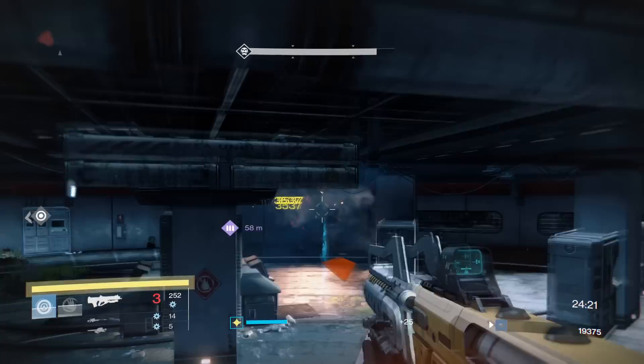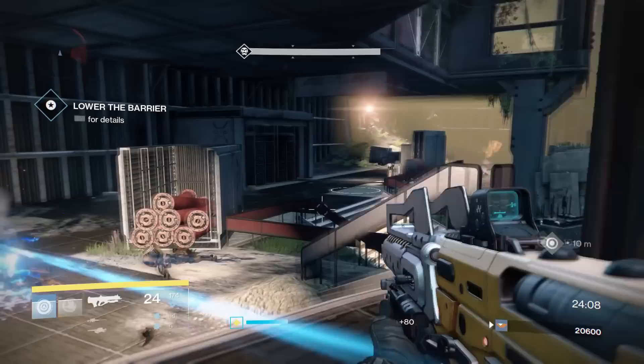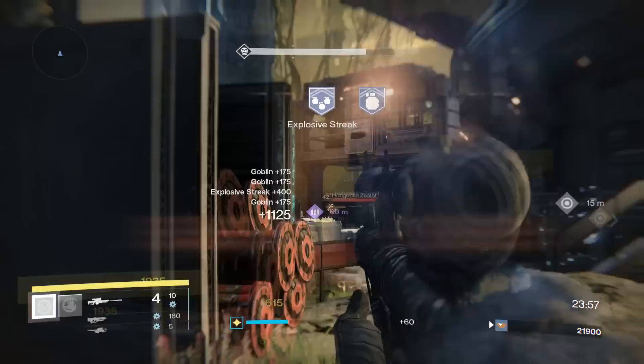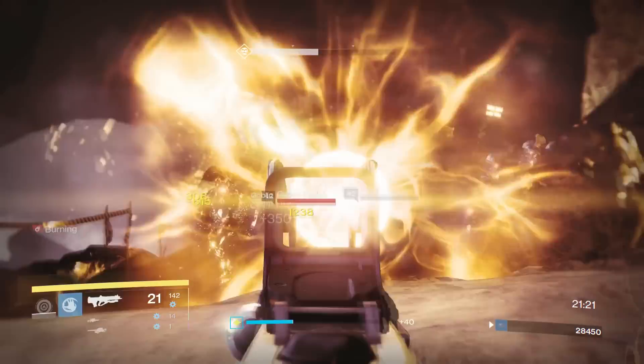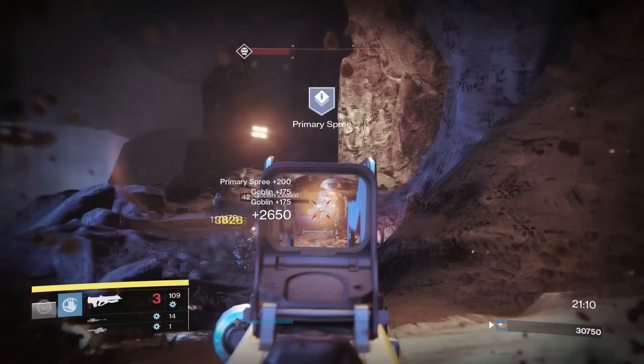A lot of its perks, Headseeker being one of them, are quite good. You'll notice that one of those perks — Secret Round — isn't leveled up, and that is on purpose. Secret Round is really weird: you're going to shoot the first burst of your weapon, and then it will shoot one extra round if need be. This can be problematic, as that one extra round takes away from your fire rate and can really mess up your rhythm when you're trying to fire this gun. It makes the burst delay a little bit longer, so I just choose not to upgrade Secret Round.